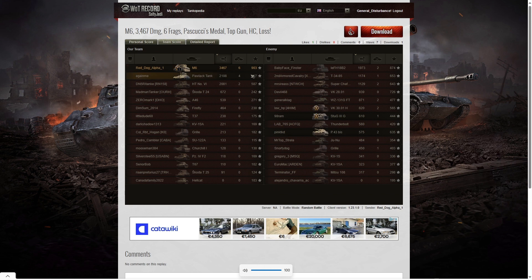Let's have a look at the team score. Highest damage was 3,467 hit points — that went to Red Dog Alpha 1. Second highest damage went to the Polak as well, 2,108 hit points. Third place was the Fifi on the enemy team with 1,973 — he was being particularly effective. When it came to kills, the M6 got that one as well — Red Dog Alpha 1 got six kills. Four kills went to the Polak. Two kills went to the heavy tank number six on our team and to five players on the enemy team, including the Fifi, the Chafi, the Wizzy131GFT, the VK3001H, and the P43Biz who did survive.